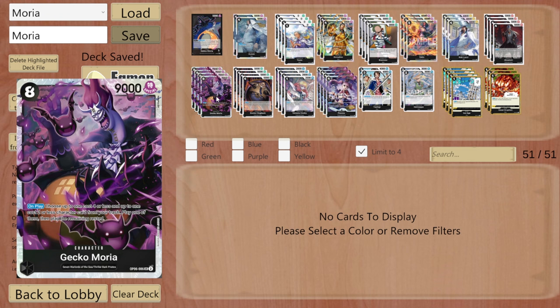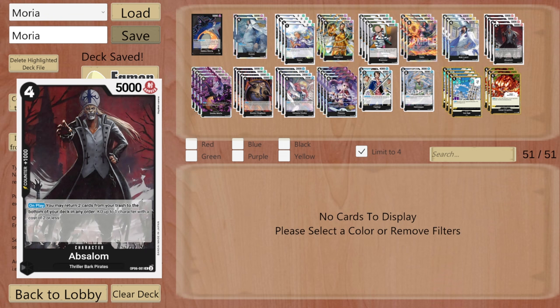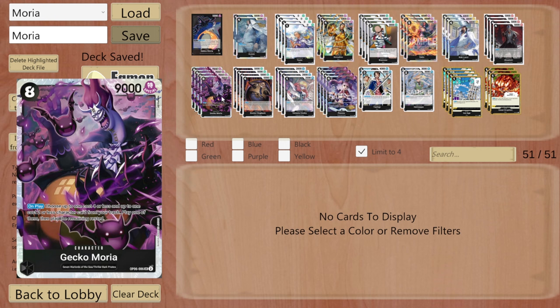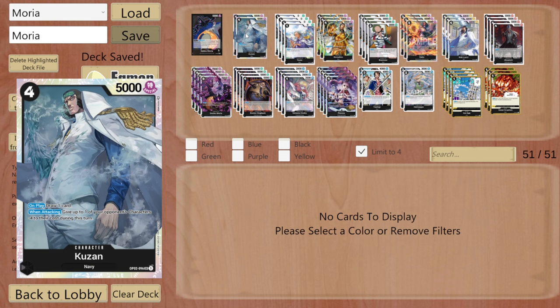We get Moria, which this card is busted — honestly way too powerful. It really carries them, it's a four-of pretty much in any black deck. On play, choose up to one cost four or less and up to one cost two or less from your trash, play one of them, then play the remaining rested. You can bring back Epsilon, Helmeppo, and on play you go minus three so he KOs a five — so you can KO a five while playing this and getting 14 Dawn worth of characters on your eight curve.